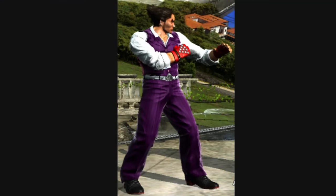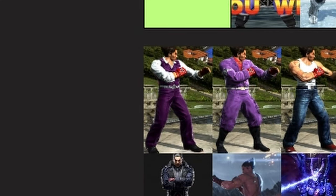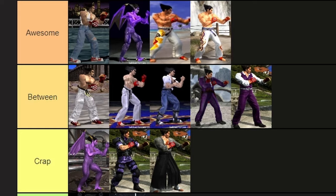And here is his formal outfit. Again, that purple fetish. This one doesn't look too bad — he doesn't look bad in suits either way. It's a more simple but effective outfit, at a time when Tekken starts to go full force on over-designing outfits. I like the purple vest and purple pants, and the silver belt fits well. But not as awesome as I think — so going with 'between.'